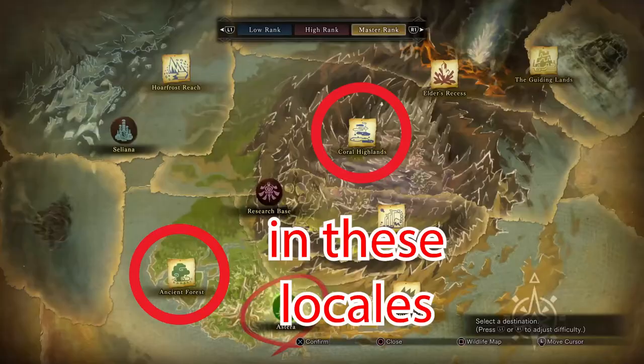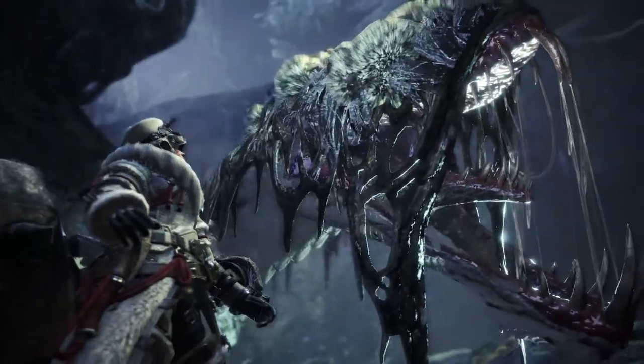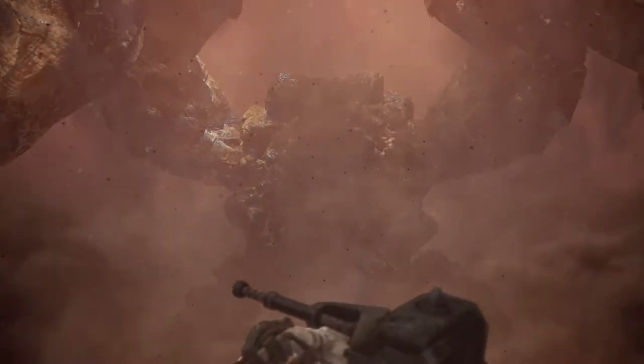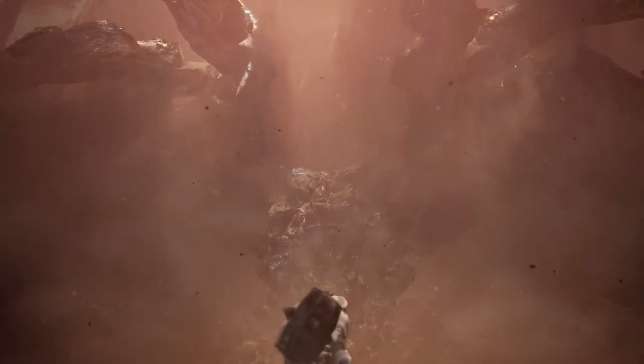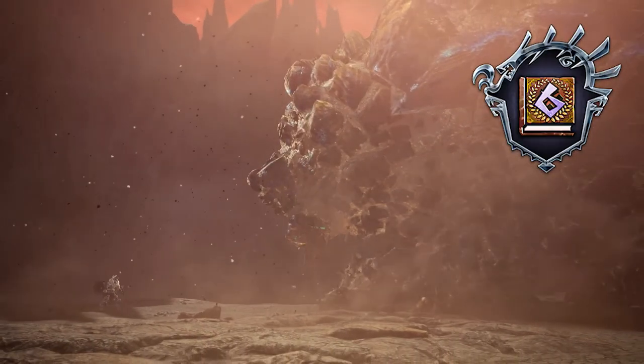We then beat The Second Coming, which will lead us to collecting monster tracks once more, this time in the Ancient Forest and Coral Highlands, to unlock the assignments Under the Veil of Death and Alight from the Abyss respectively. And lastly we beat To the Guiding Lands and Paean of Guidance, which lead right into each other. That will award you the trophy In End and the Beginning and wraps up the story of the Iceborne expansion.